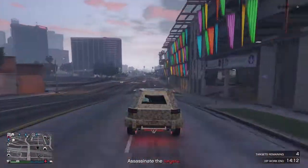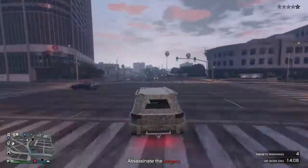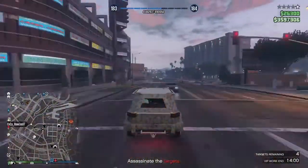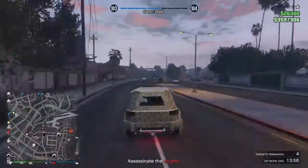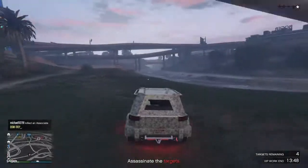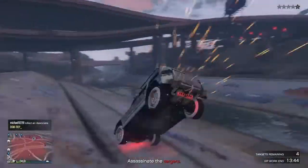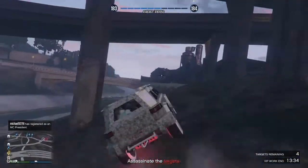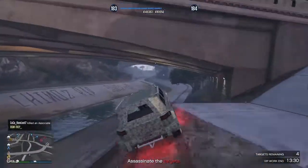That's basically all you got to do — just register as a CEO or VIP. You can do it at any level, there's really no requirements. All you need is like 50,000 if you don't have a CEO office. I killed Lion to show you guys I can kill him, and then he killed me just so you guys know that I could die too.